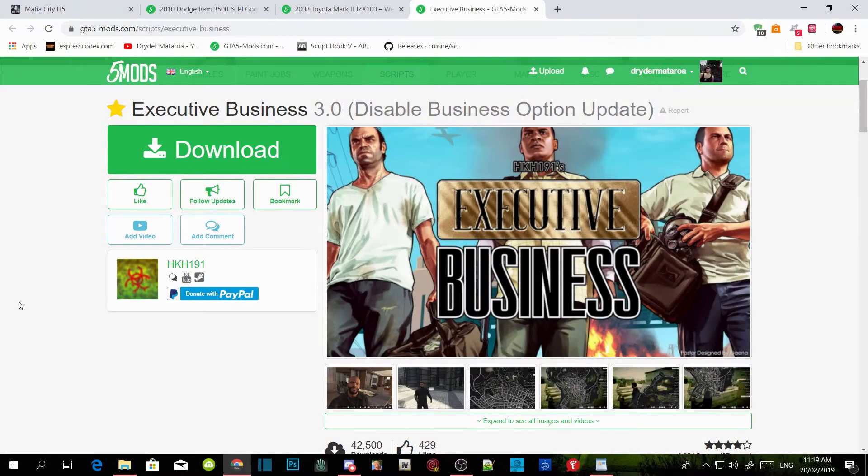Welcome back guys. This video is all about the Executive Business and we are going to install this Executive Business in our Grand Theft Auto V folder. Just to let you know, make sure that you download and install all the requirements listed in my description first, then download this mod — I will leave the mod link in the description below. This mod has been released before and I already did a video about it, but this is for version 3.0.